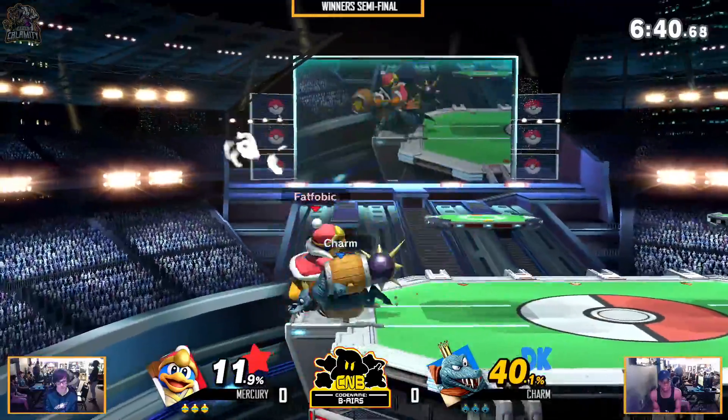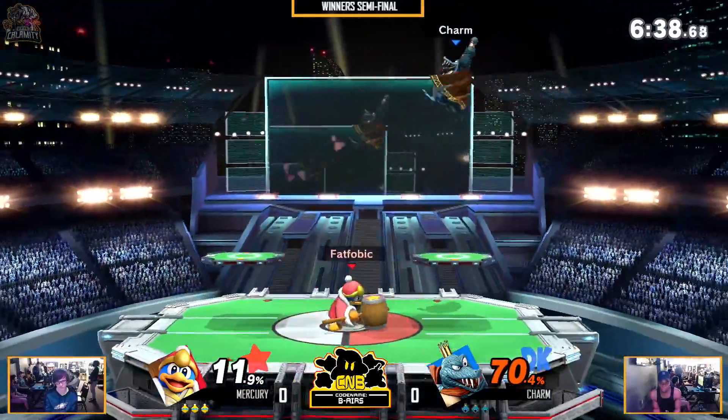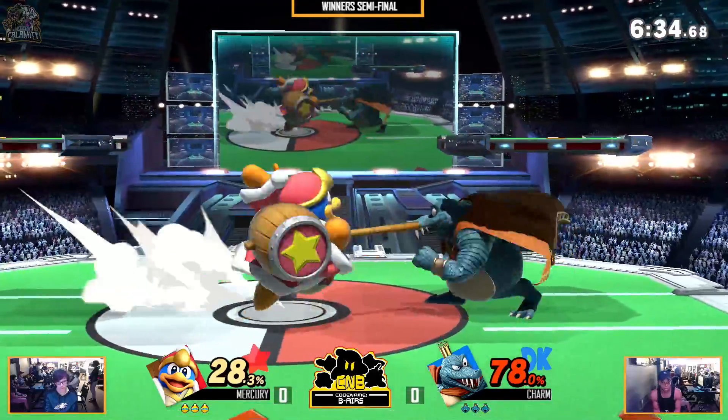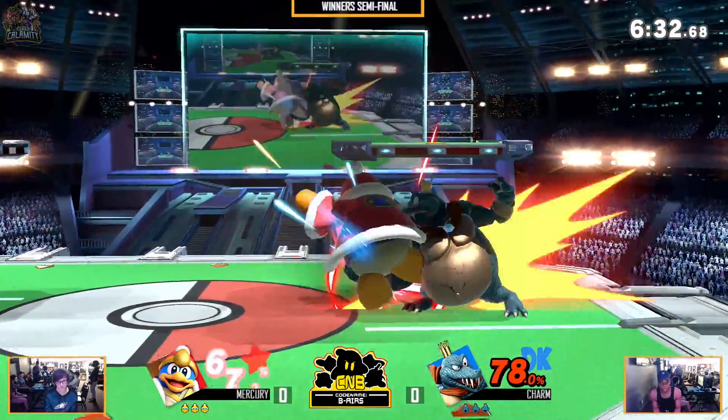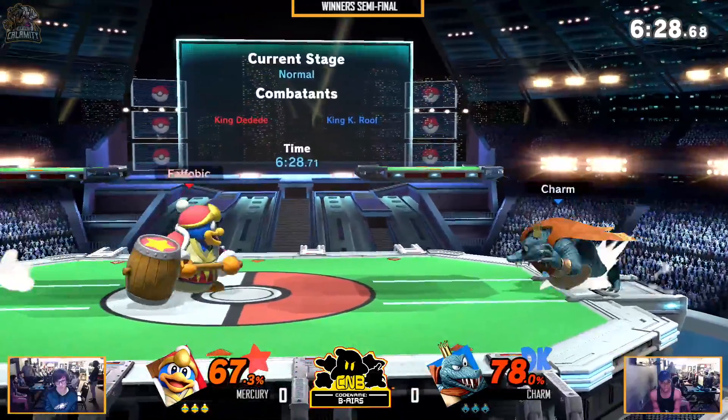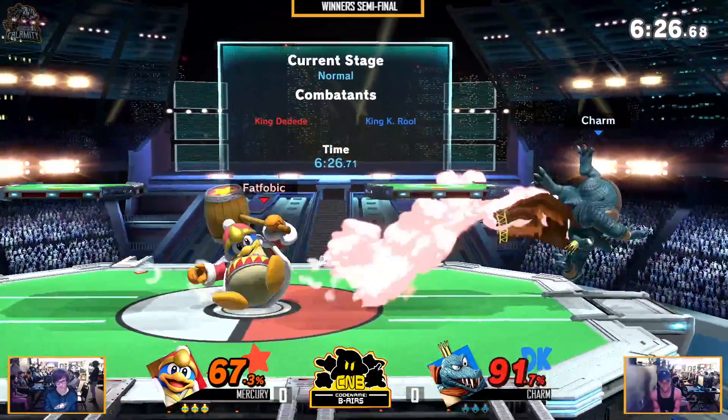Quick Mercury showing a strong 40% to start off the game. Oh my god, and a Gordo combos him to 70. 30% in one Gordo hit. But he is answering back — why not close to even percent? Charm definitely wants to be so careful.